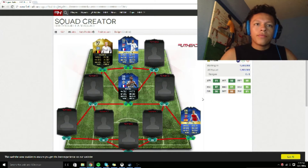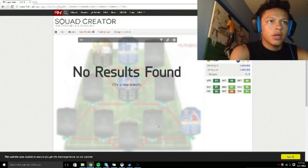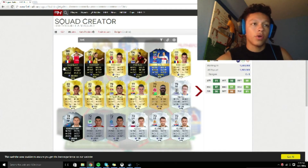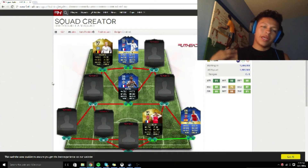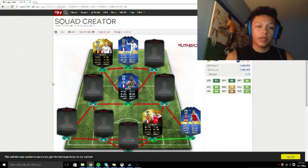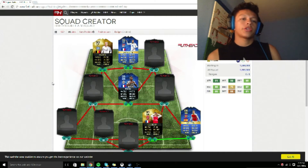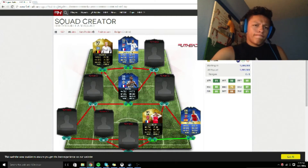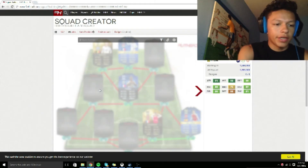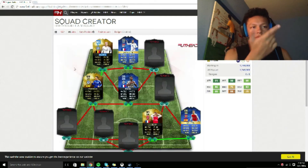Next I went ahead and chose a center back because I needed one. There he is — Lawrence Cascione, I think that's how you say it. I picked him because he has 80 pace on this card, so he can keep up with quick attackers. Cascione's decent overall.